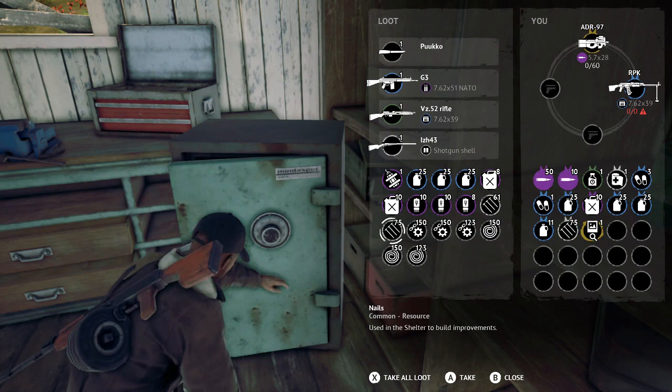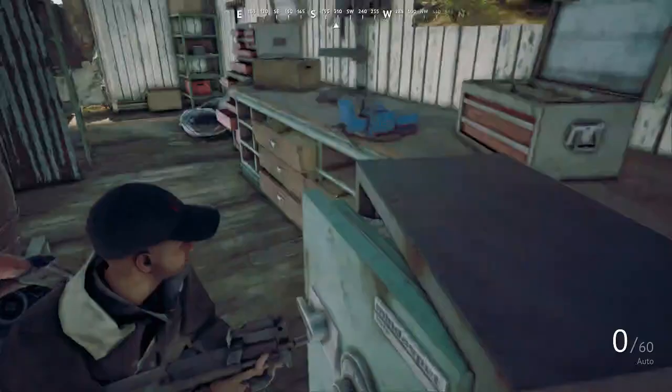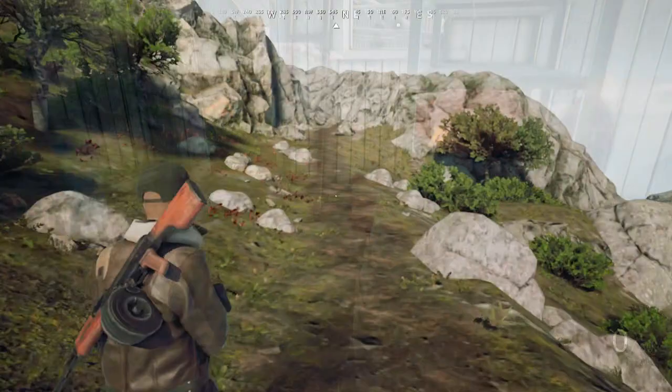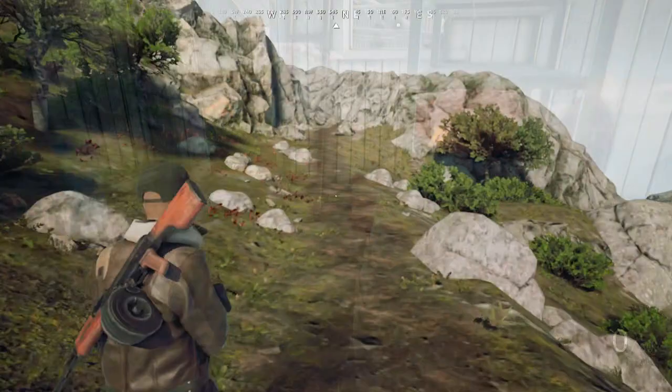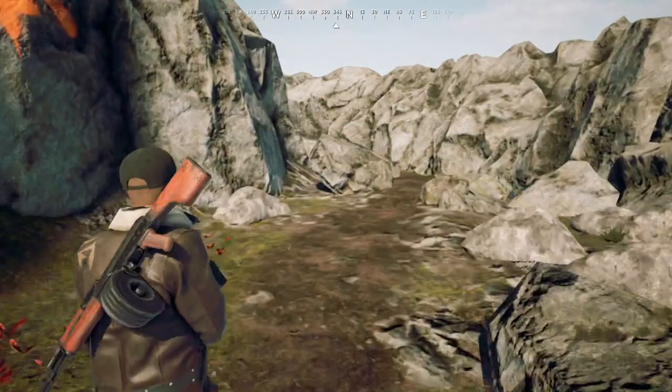Do I want to risk it by going out and finding different things on the map, potentially coming across a person who kills me, or do I just want to get these items, get back to my base, start crafting, and then go into another match? I decided to just get the items and run. You can see the different crafting materials I'm getting — all used for crafting weapons or improving your base. After taking everything, I just got out of there, ran back to the evacuation point, and I never saw a single person.